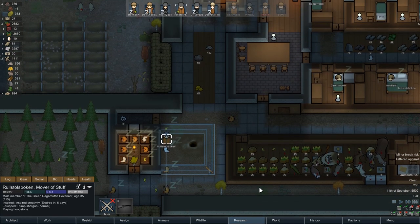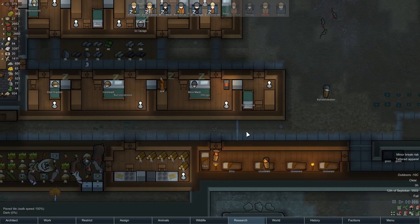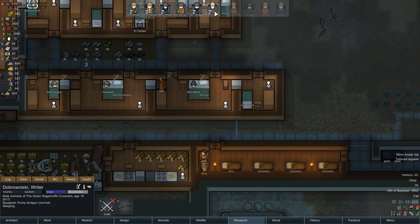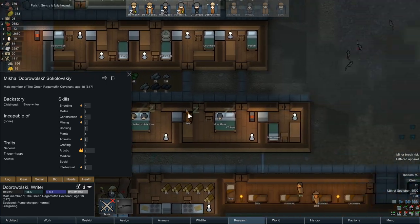Playing some Hoopstone - I'm not here to complain. You do what you gotta do, Russell's Vulcan. Say hello to Dobrowolski, aka Mika. You used to have a different name, but that's okay. Storywriter, he's 18, likes art, he's trigger happy, he's an aesthetic.